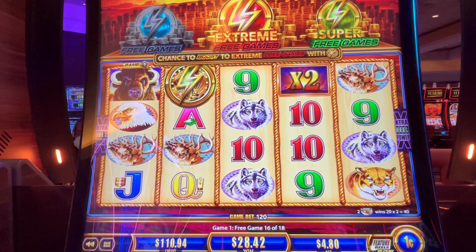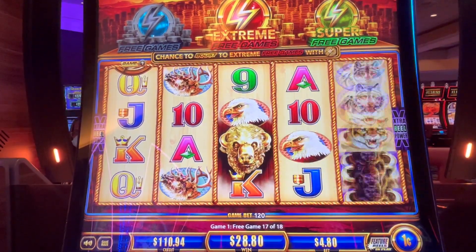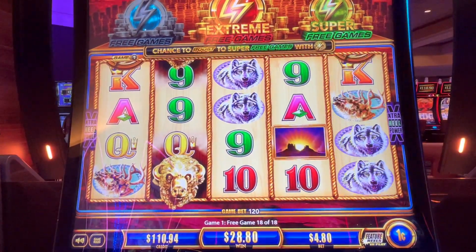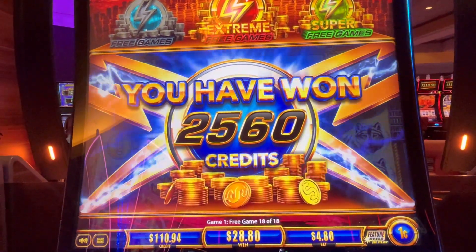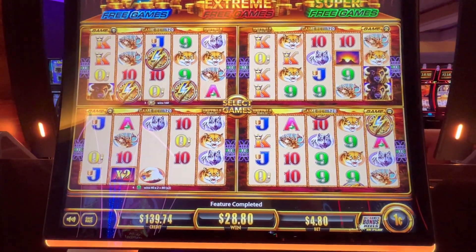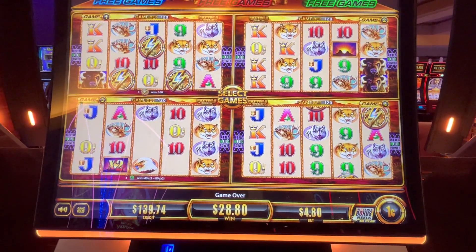Two spins left. Last spin — the eagles will be buffalos. $28.80 total. Not too bad, but $4.80 on four different games so $1.20 a game. But if we get anything else, we'll be back.